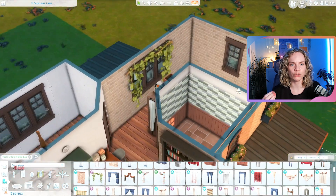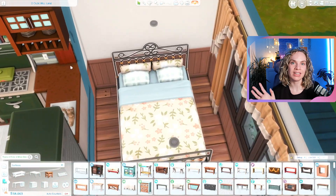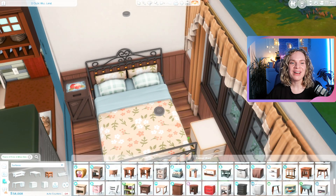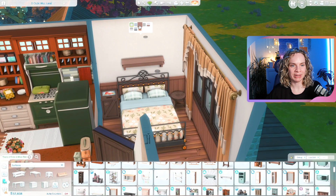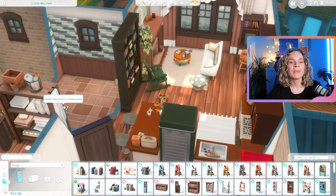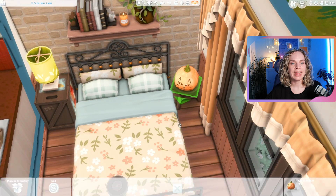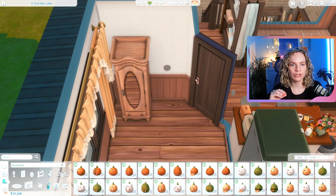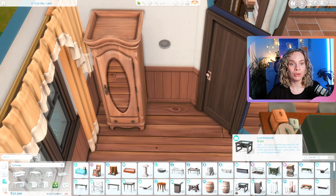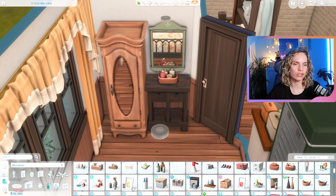I used bookcases on the side of the kitchen to kind of divide the space and make it feel like it was still part of the kitchen structure — next to the tall kitchen cabinet it feels like part of the same thing. The only thing that gives it away is the bookcase doesn't come in the exact same wood tone. The bedroom is very small but functional — I play tested the bed and it should all work fine. It's crammed but there's space for a double bed and some decorations.